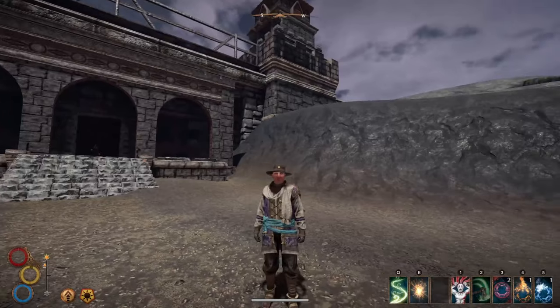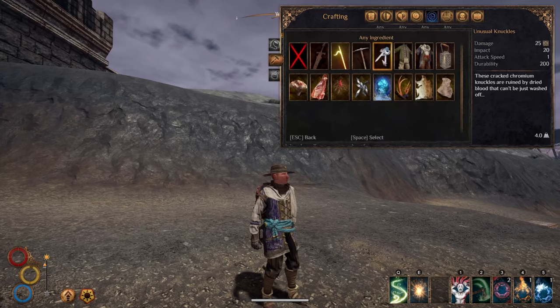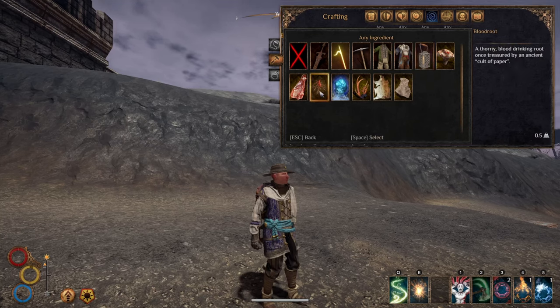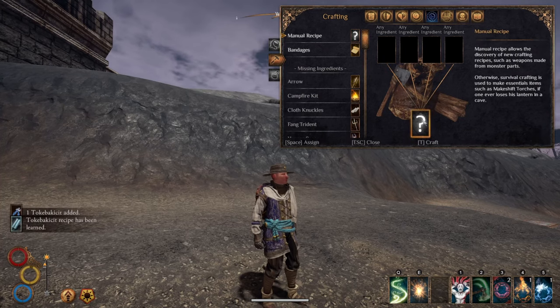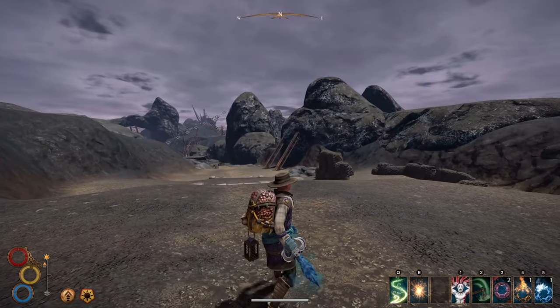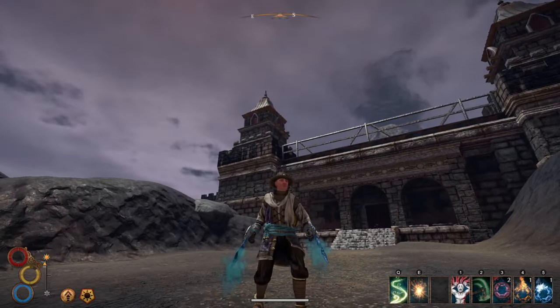Once you eventually do get these Chromium Shards and Bloodroot, simply combine them with the Unusual Knuckles in your crafting section, and you will get what I think is called Tokibakasit. They deal a lot of cold and physical damage while also inflicting slowdown and chill on the enemy — basically, they slow the enemy by 25% and weaken them to cold damage by 25%. Pretty strong knuckles that pack a punch against many enemy types.